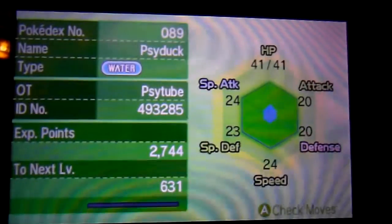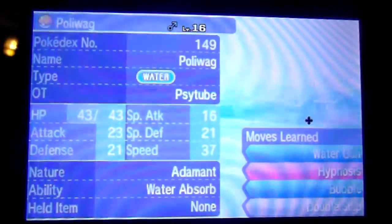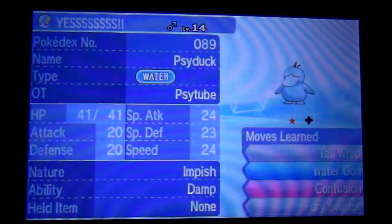And it has a bad ability — it stops explosions. Who uses explosion moves other than me? Because on my competitive team on All-Rust, I actually have a Steelix with normal gem explosion. Spoiler alert. But I'm just going to switch it up a little bit.